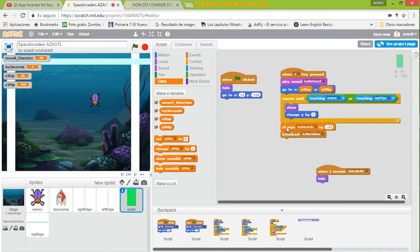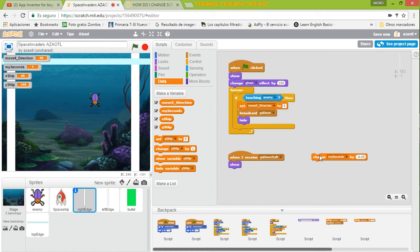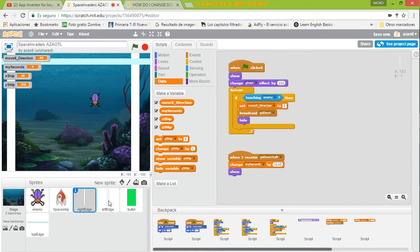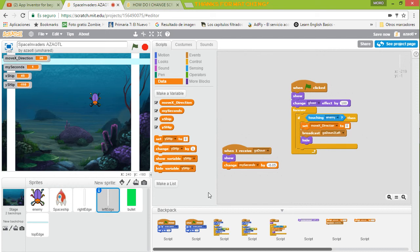I'll do the same for the other edge. Oh wait, sorry — I thought I was touching an edge, so it didn't work. It's the right edge — we are going to touch this, and every time we send 'go down' we're going to change the seconds and reduce this value. Then we go to the left and do the same — reduce this value when we receive the variable. When I receive 'go down' I change — actually, let's insert this in here.